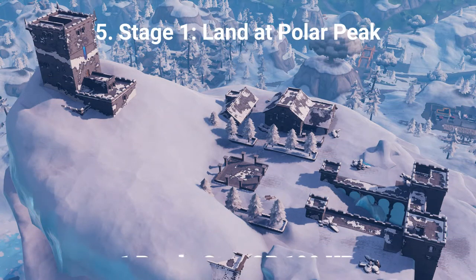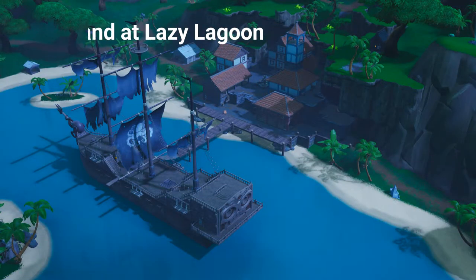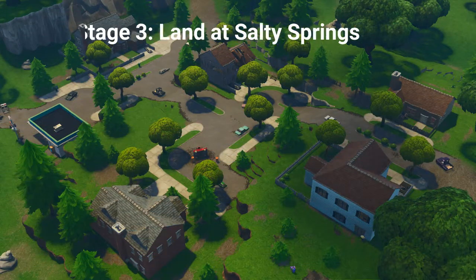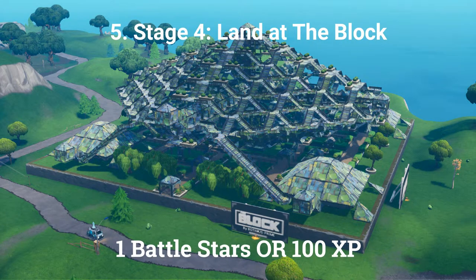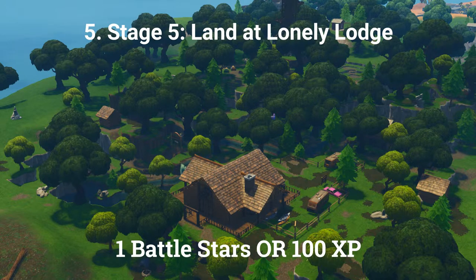The fifth challenge is a stage challenge with 5 stages. Stage 1: land at Polar Peak, worth 1 battle star or 100 XP. Stage 2: land at Lazy Lagoon, worth 1 battle star or 100 XP. Stage 3: land at Salty Springs, worth 1 battle star or 100 XP. Stage 4: land at The Block, worth 1 battle star or 100 XP. Stage 5: land at Lonely Lodge, worth 1 battle star or 100 XP.